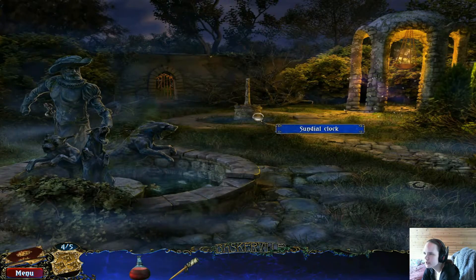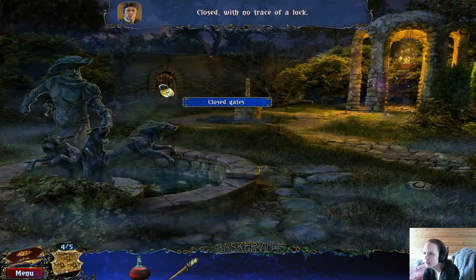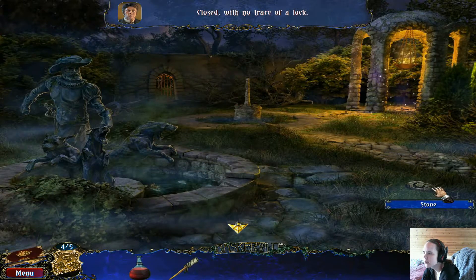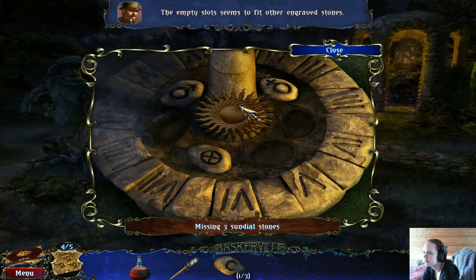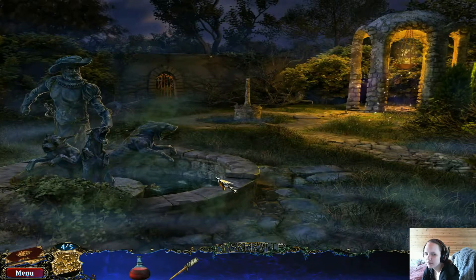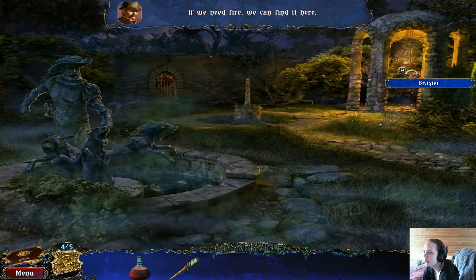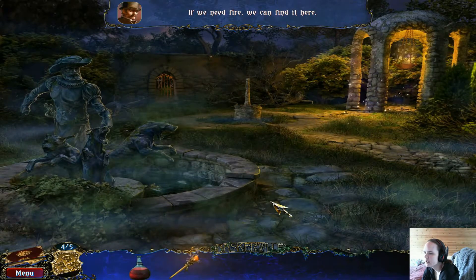On the torch — it's always good to have. Sundial clock. Closed gate, closed with no trace of a lock. A stone for the sundial clock.